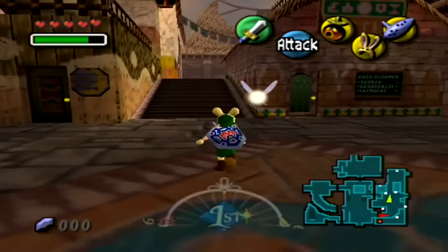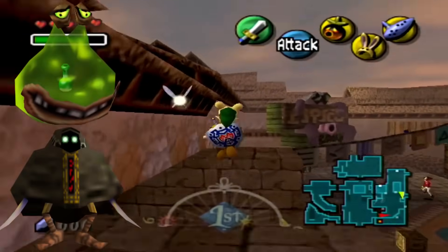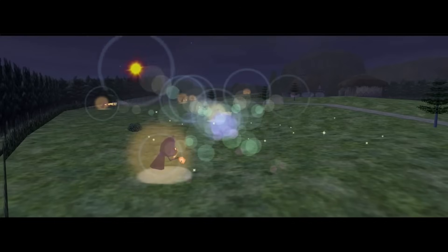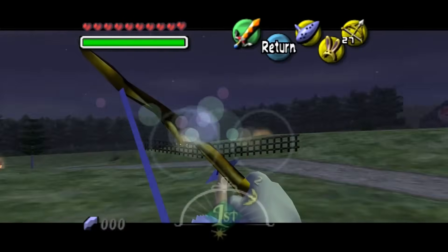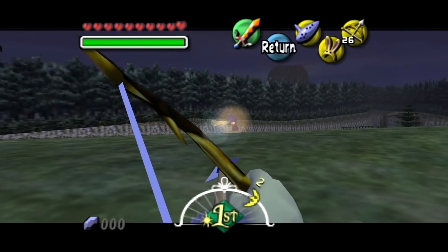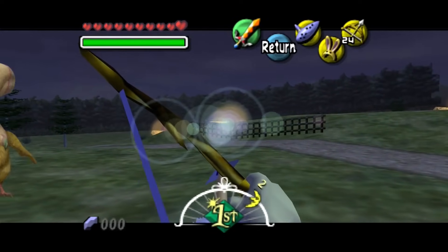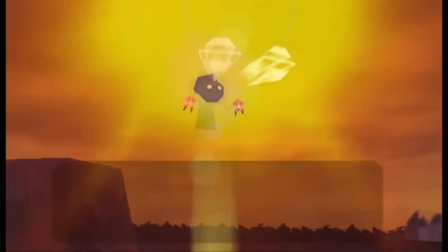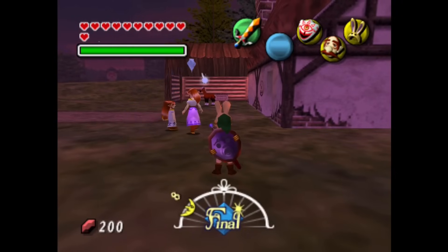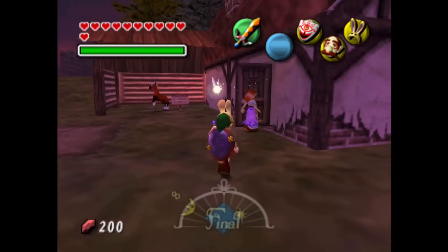Majora's Mask is an oddball in the Zelda series in terms of gameplay, setting, and story, with a decent amount of new enemies. There's one new enemy that really stands out as the weirdest — simply named 'Them.' They are implied to be aliens that only come on a certain night every year to Romani Ranch around the time of the carnival to try to steal the cows. Link must fend them off with his bow until dawn while super creepy music plays. If you fail to stop them, they also abduct Romani herself, and when you find her on the third day, she looks distressed and confused as if her memory was wiped, implying the aliens erased her memories from events up in space.